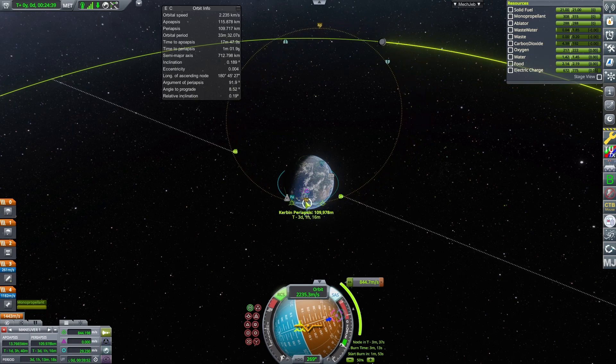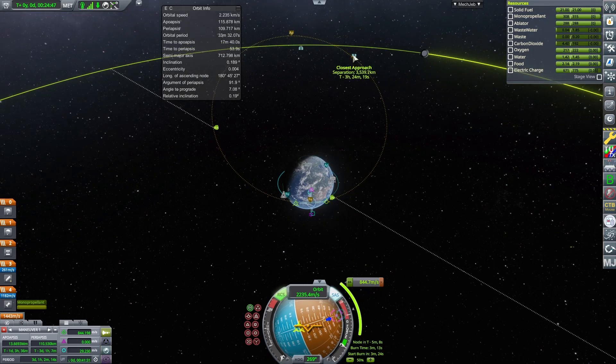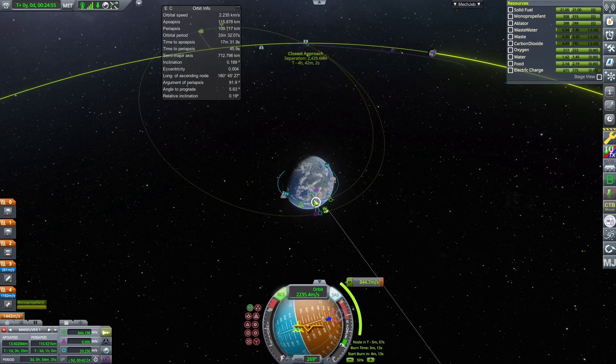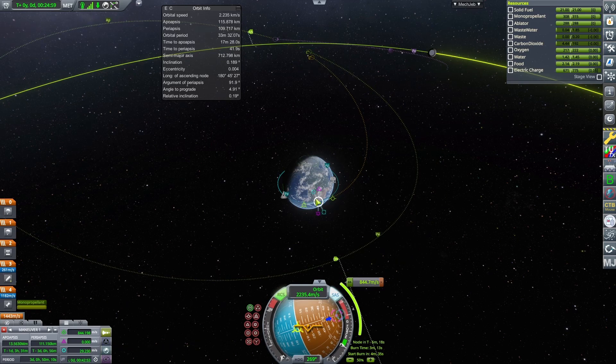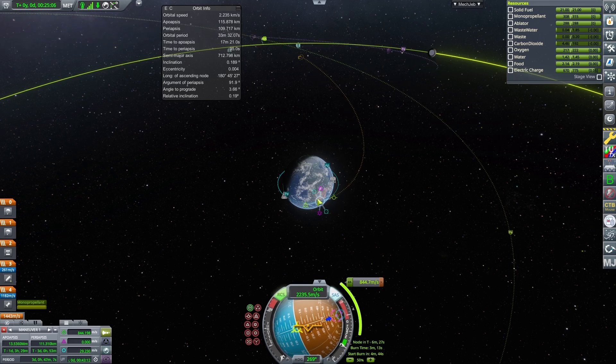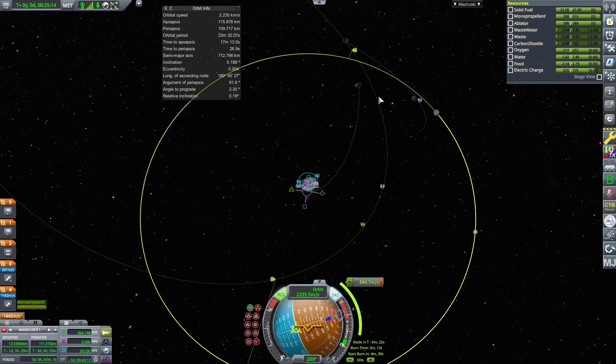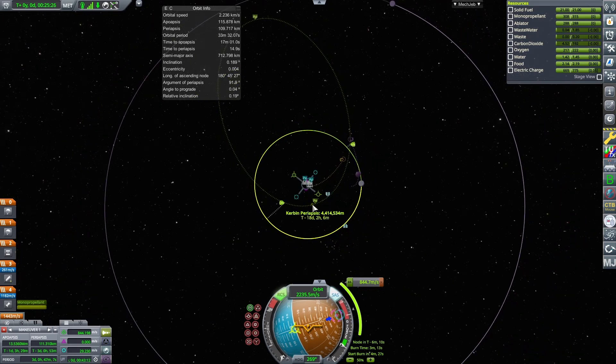The last thing we can do is change the time at which we burn by dragging the maneuver node along our orbital path so it happens later. You can see our intercept node getting closer and closer. If you right-click a node, it pins it on screen so you don't have to constantly mouse over it. Keep dragging and — there it is! This is the one unique thing planets and moons have: an encounter node that says 'Mun Encounter.'